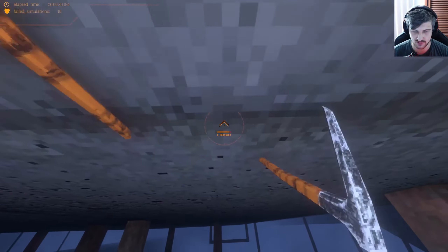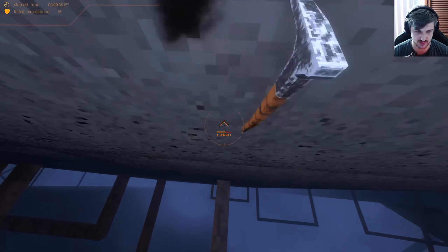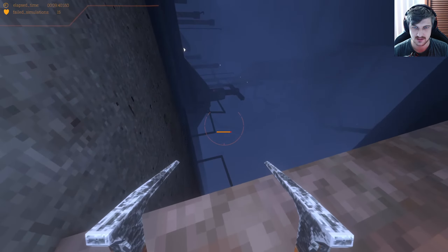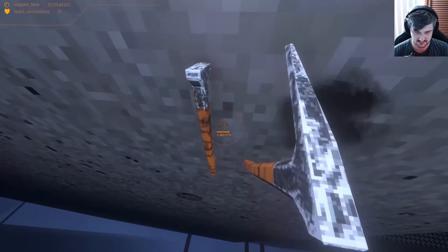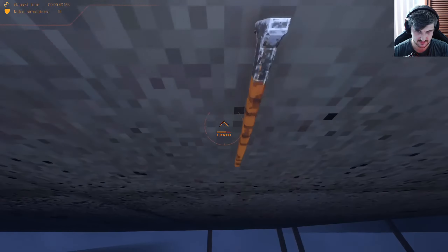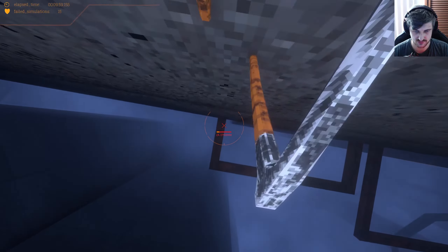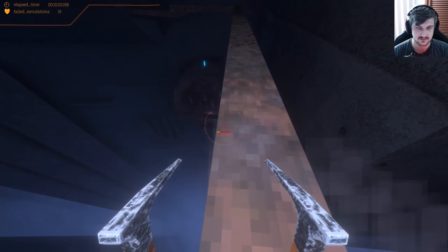Why not just climb all the way down instead of constantly dying because we don't know what will kill us or not. We're gonna climb down — we need to make sure we're in line with this pipe. Go faster, my guy — we're still 30 above, we need to get to like 20. We've got it easily, there's no issue.